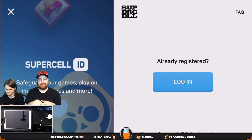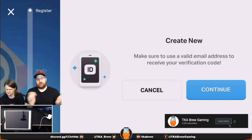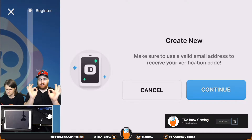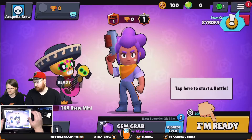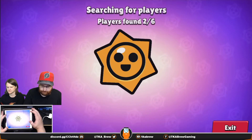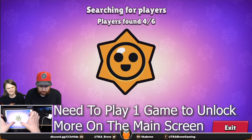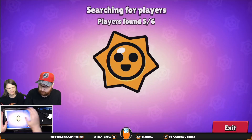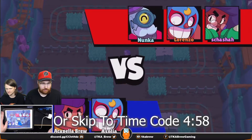The only way to get access to that skin is if you actually have the brawler, so once you set that all up you'll get a free Barley skin and a free Barley. Once you hit 100 trophies you're guaranteed to get a rare brawler — you'll either get one of the other two rare brawlers — which gives you a good bonus to progressing even faster down trophy road. Here we go, our very first game!